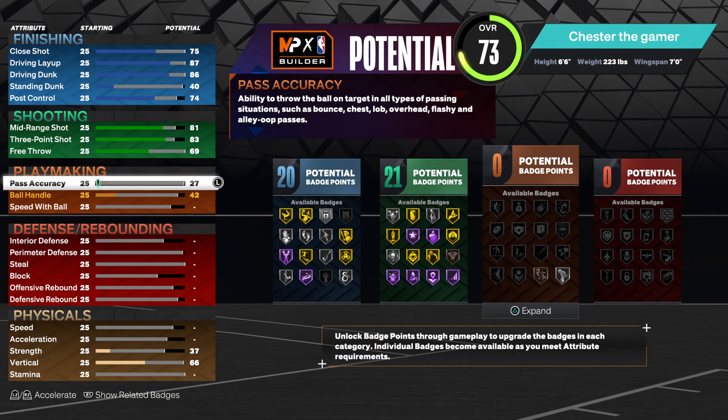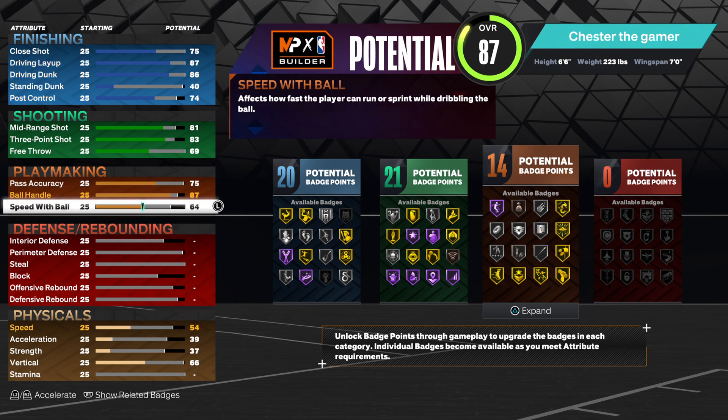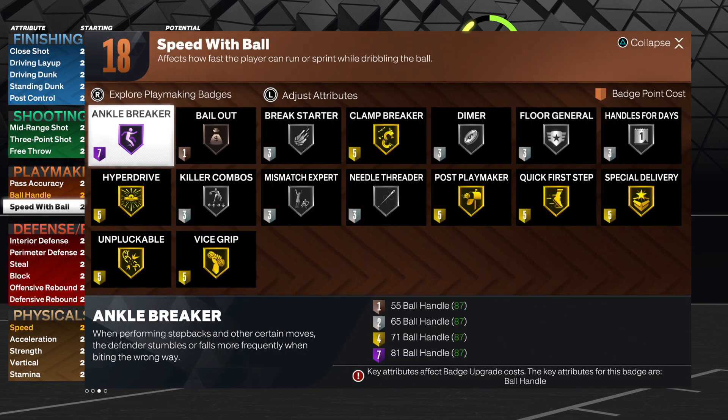And then your playmaking: go with the 75 pass accuracy, and go with the 87 ball handle so you can dribble. And then a 76 speed with ball, so you get that Michael Jordan size-up package, whatever dribble animation. Not bad at all.